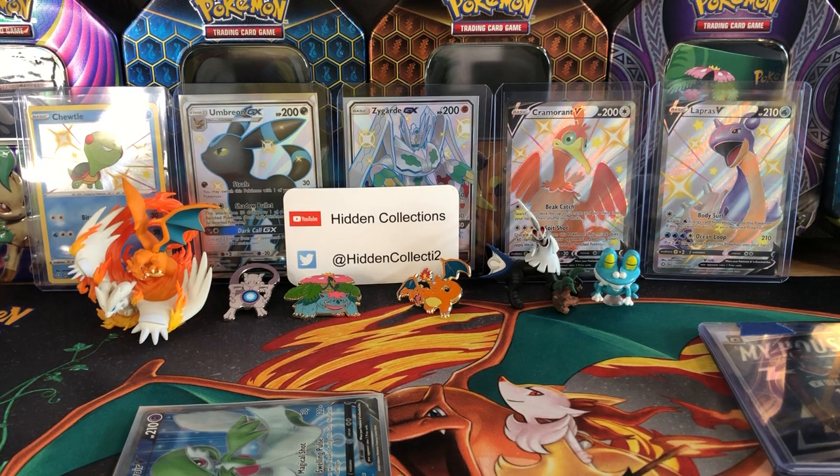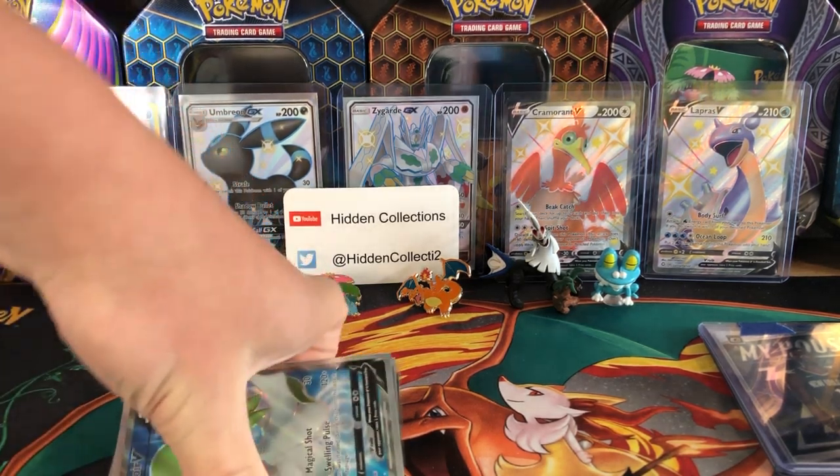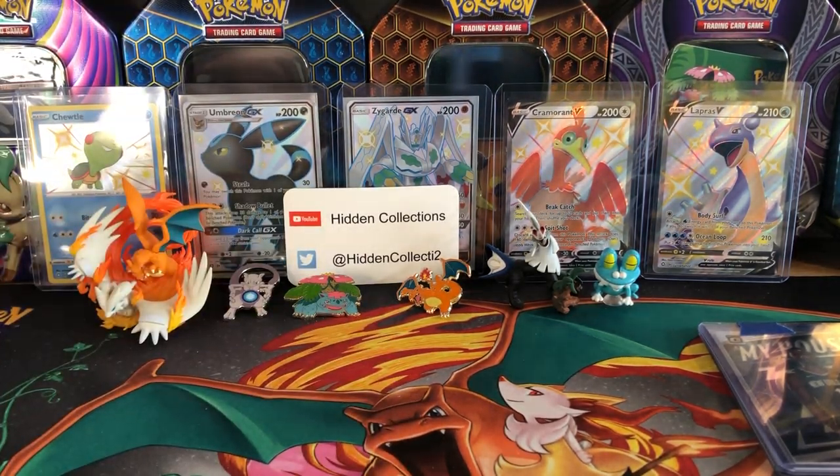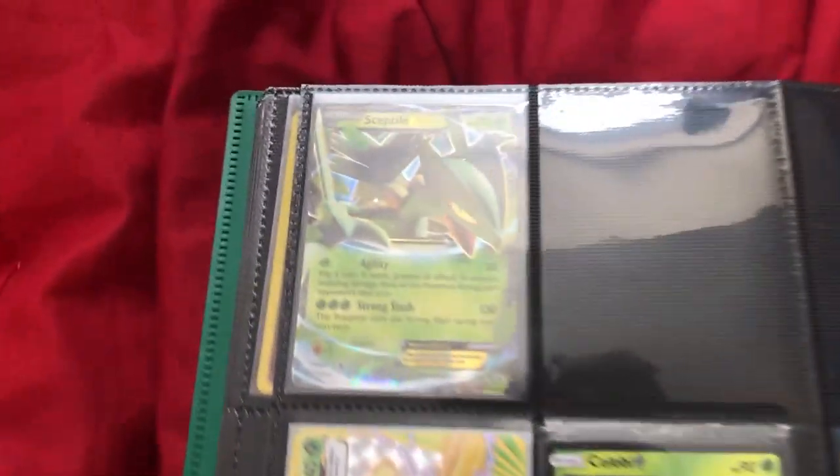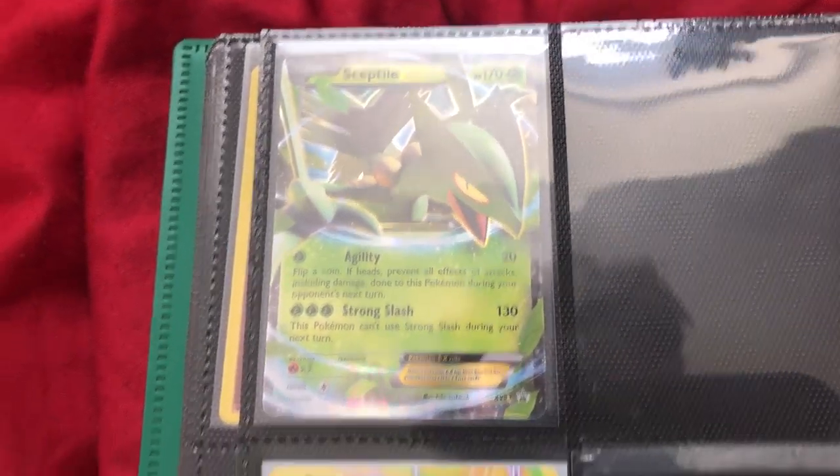I picked up two full art cards: Gardevoir V full art and Galarian Cursola V full art. Both of these cards are from Champions Path, so I figured why not pick some singles up for the binder. I actually don't have a binder for V cards yet — I'll probably get one maybe this week or next week.